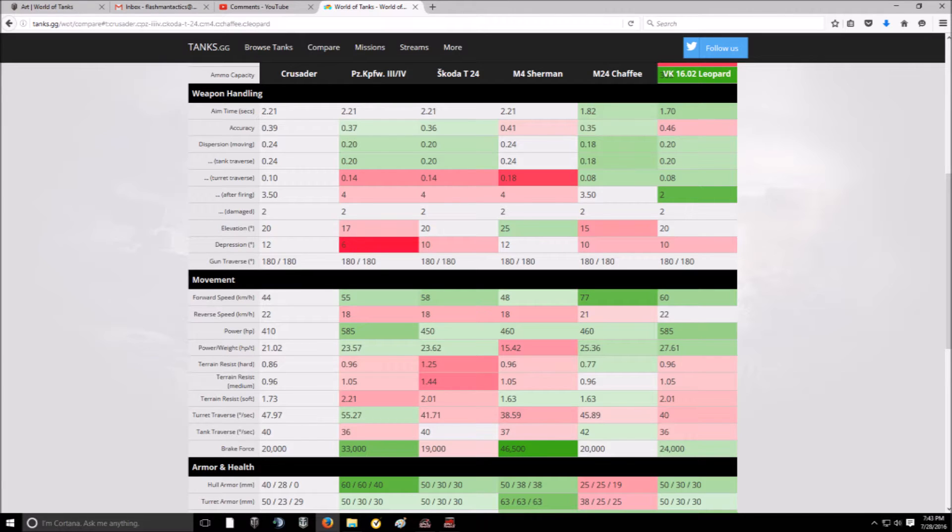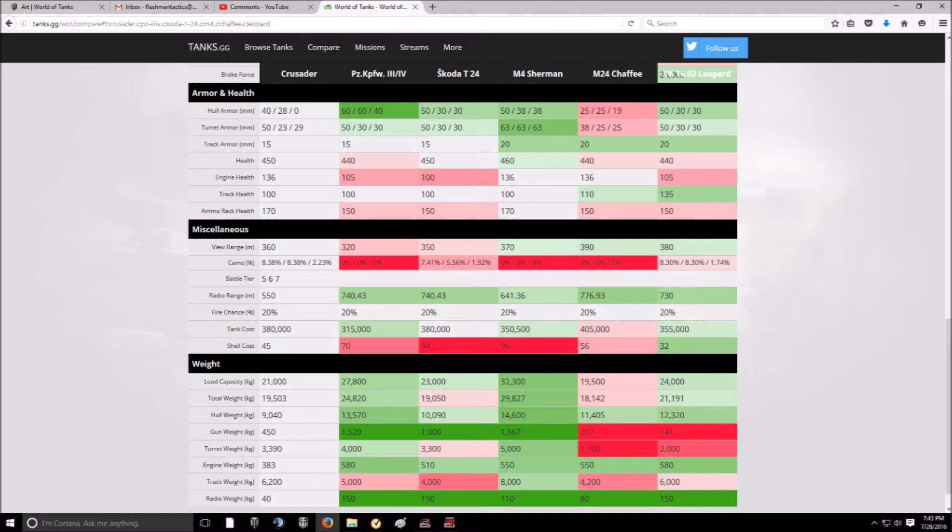Dispersion values are mixed compared to the other tanks. But that 12 degrees of gun depression — only the Sherman matches it — and the Crusader is a much lower target, giving it an advantage over the Sherman on ridge lines. Armor-wise, it's worse than all compared tanks except the Chaffee. View range at 360m is middle of the pack, but if you use the Crusader as a passive scout in higher tier battles, put optics or binos on it to make a meaningful contribution to the team.